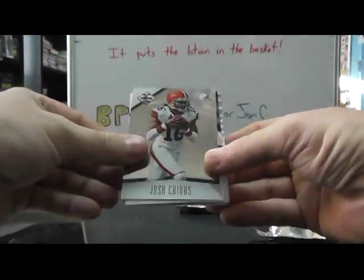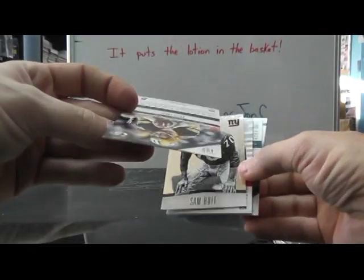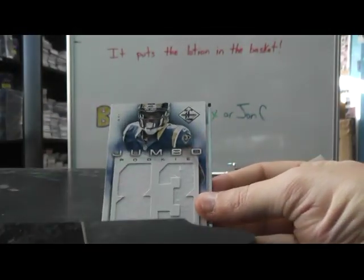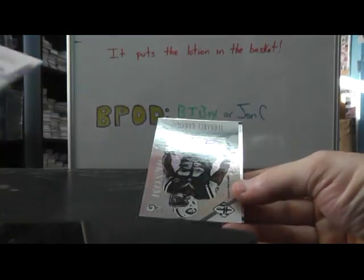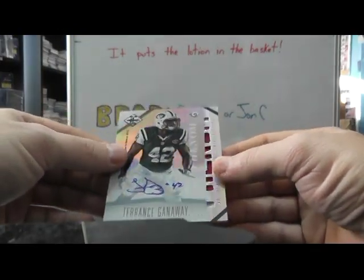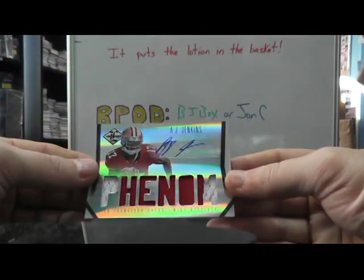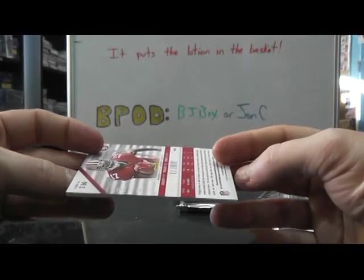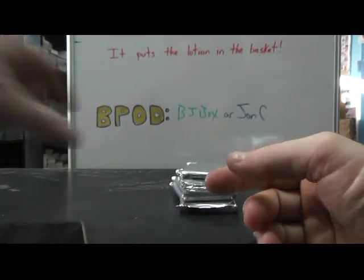Next up we have Big Ben, Josh Krebs, slip — Brett Favre Spotlight numbered to 49, Sam Huff. Flip — Jumbo Number Jersey Brian Quick, Rams, numbered to 99. Terrence Ganaway, Jets autograph. And AJ Jenkins Patch Autograph — that one's numbered, short print I guess, numbered to 140.